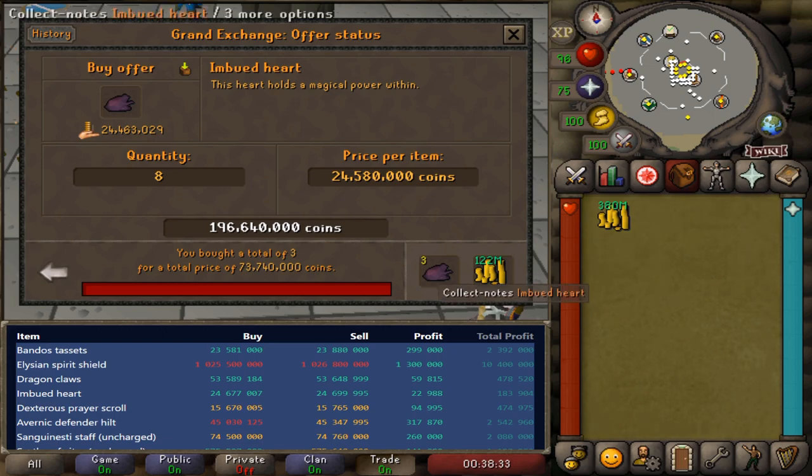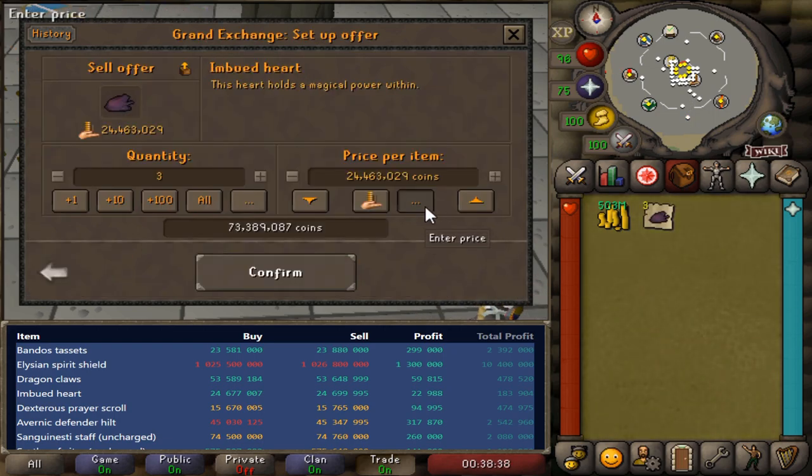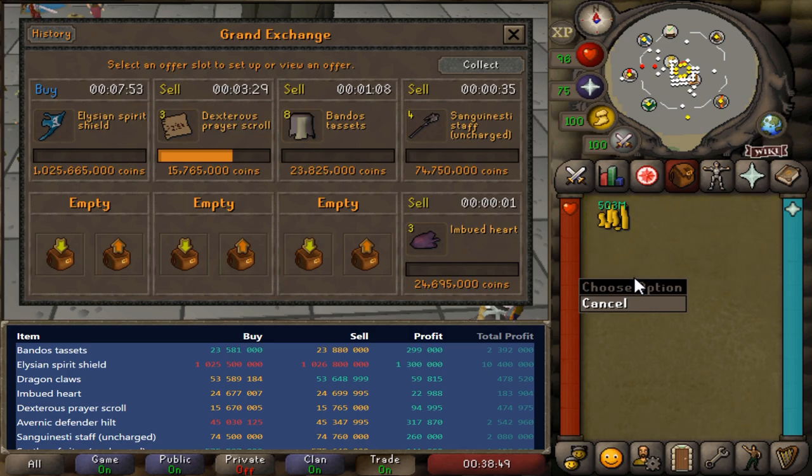You'll see here that I'm canceling my offer on the imbued hearts. I'm going to actually turn around and sell these on the Grand Exchange. I kind of forgot about them and was not paying attention, and the margin completely ran away on me. So I'm not going to cycle back into this item - I'm just going to list the three imbued hearts back and try to move on to a new opportunity.